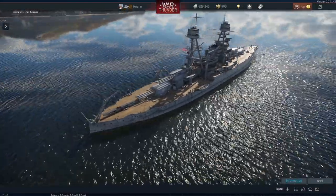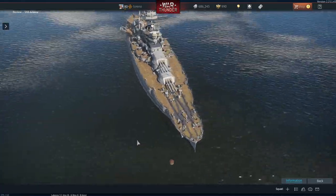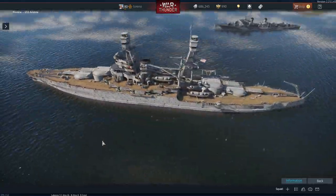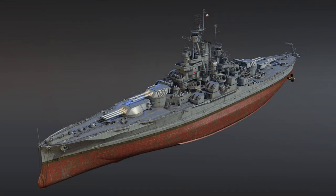The USS Nevada is similar to the Arizona, which is already in game, but it has a slightly inferior armament. It has the same 14-inch caliber guns, but unlike the Arizona it only has 10 of them, housed in two triple and two twin turrets.